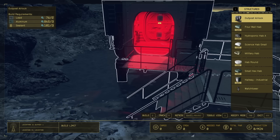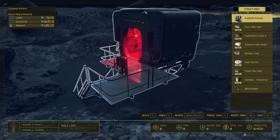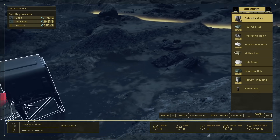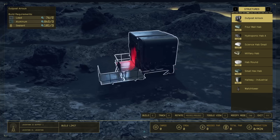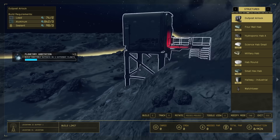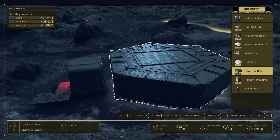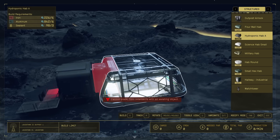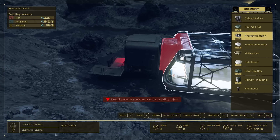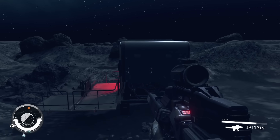So we're going to start off with an outpost airlock — we'll put one right here. You can rotate it with mouse one and mouse two, whatever that is on Xbox. We'll get this lined up and press E to build. Actually there's a bug right now in this game where you can't build the airlock first. So I'm going to have to delete this. Delete is on modify mode: press Tab and then hold R to delete. So we have to do the airlock last unfortunately.